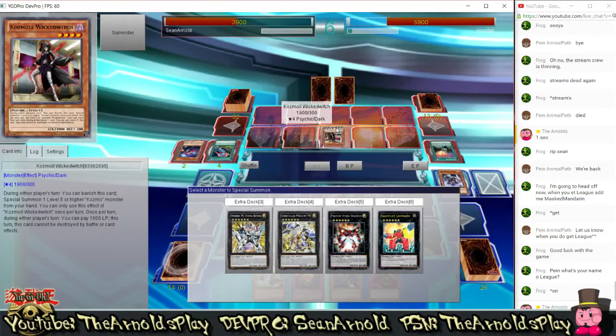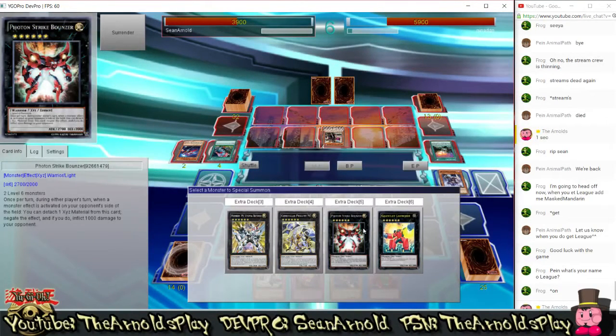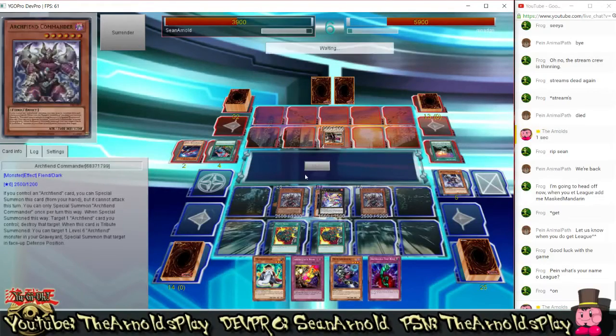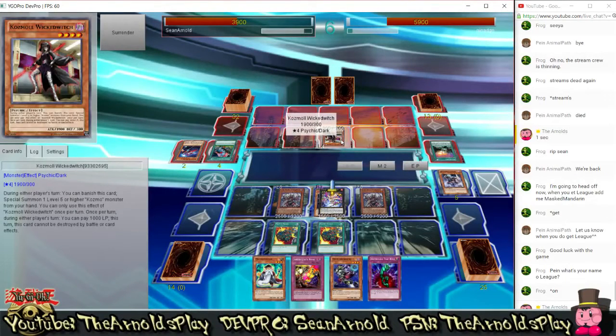I'm trying to think what I can Synchro or XYZ summon to my field to get over Wicked Witch. I don't really have any monsters in my extra deck that can do that. I don't want to target it at all — targeting seems pointless because it can just replace itself with another monster. So I think the best choice here might be to go for Bouncer. I made a mistake here though — I decided to go and attack without realising I can't attack with my Commanders this turn.